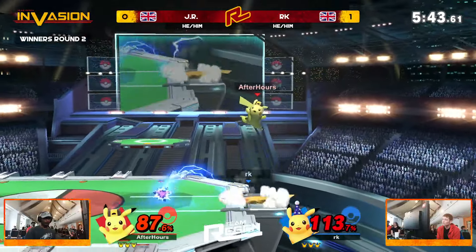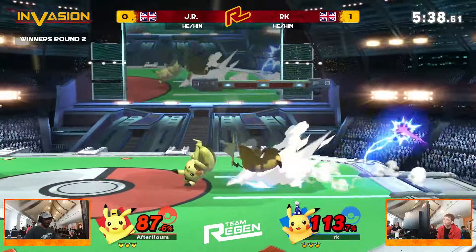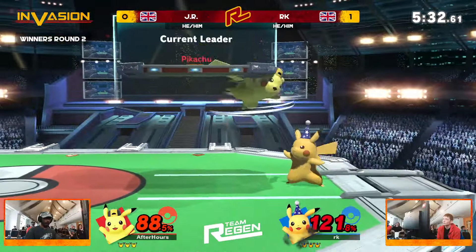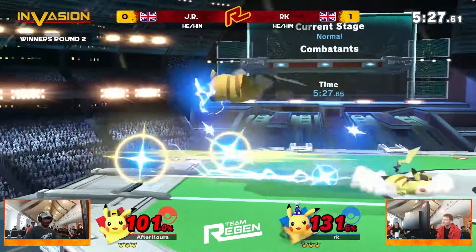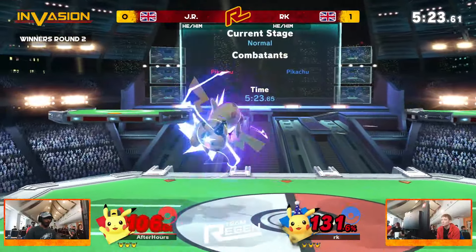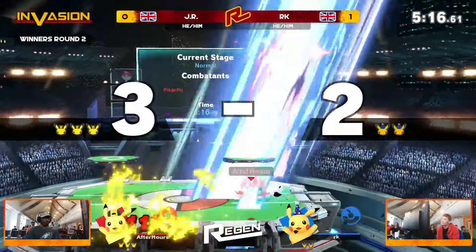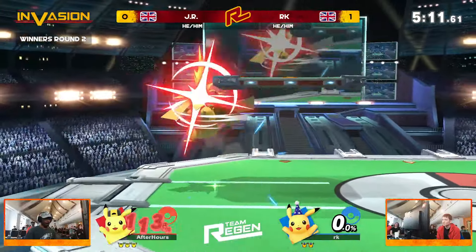Both of these players electing to play incredibly safe. Of course, with a character like Pikachu you've got the ability to throw out lots and lots of safe aerials. Just those opportunities to maybe get a punish, but if neither of these players are dead certain, they're not going to go for it. I like that attempt from JR trying to get the drag down into grab, but Arcane just air dodging away. And once again, we have got very, very high percent — the up throw is going to kill. JR for the first time with the stock lead in this game.